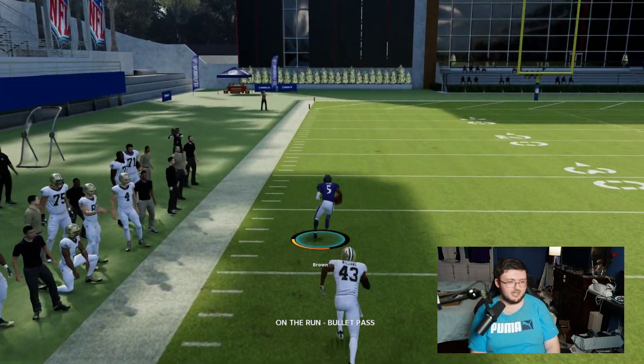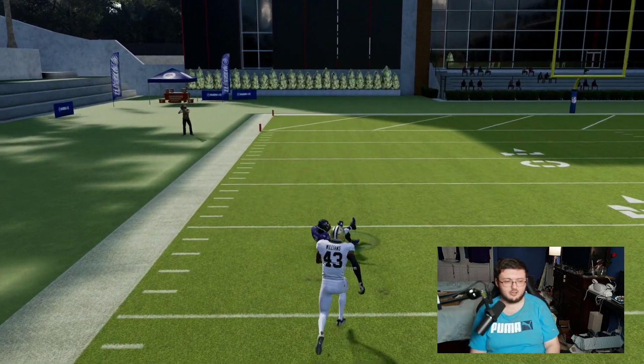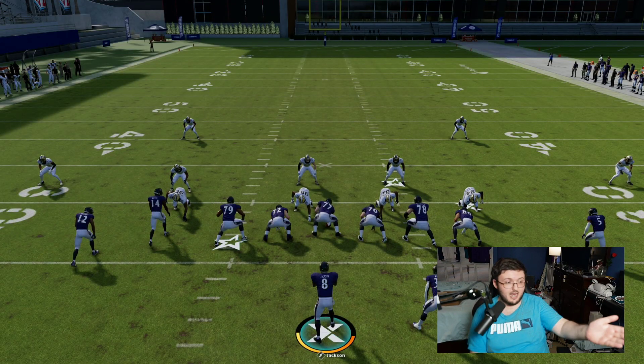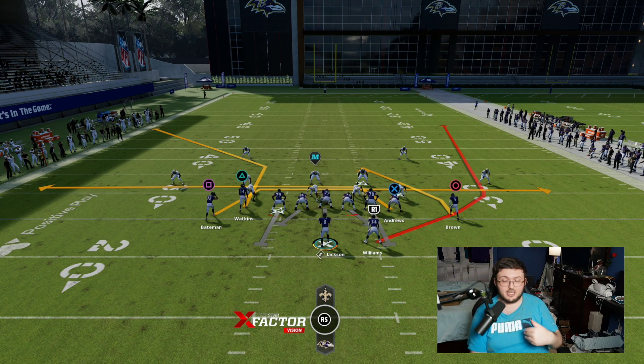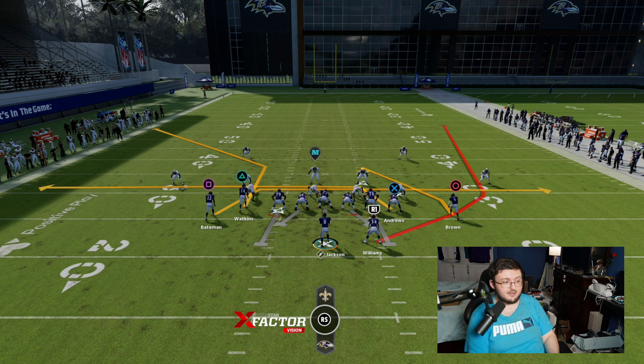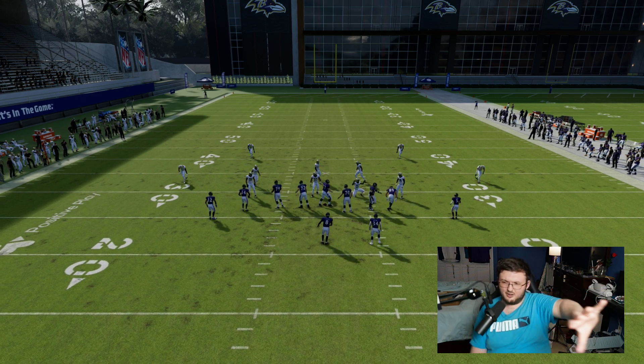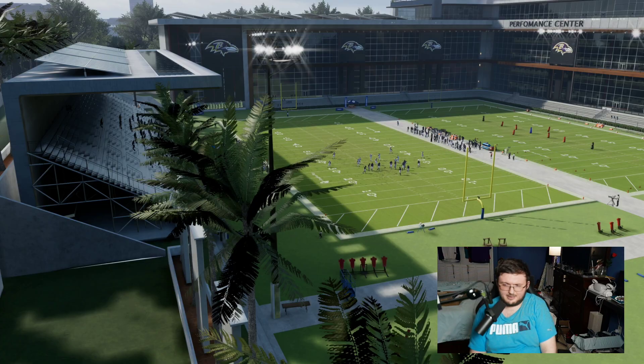This simple concept will always work against cover 2 and cover 3. If the outsides shade underneath, then you have triangle. They shade over top and play cloud flats, then you have the tight end. The user covers the tight end, you have that slant route. Once you're running this over and over again, your opponent is like, I can't stop this — it's so stupid. That's when you hit them with a tight concept, but a tight mesh.